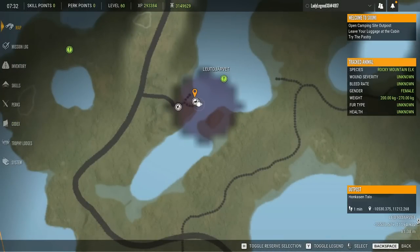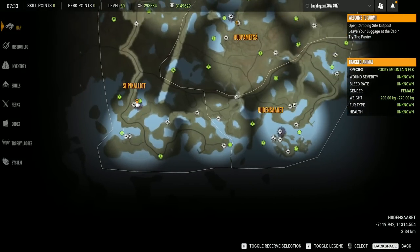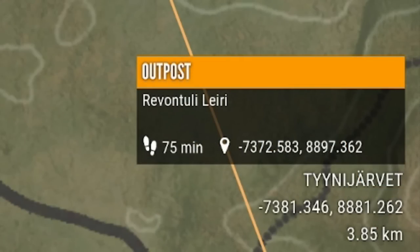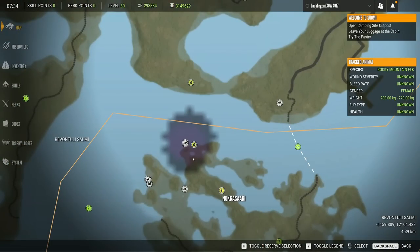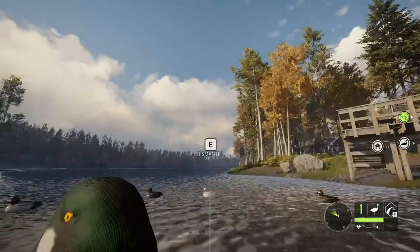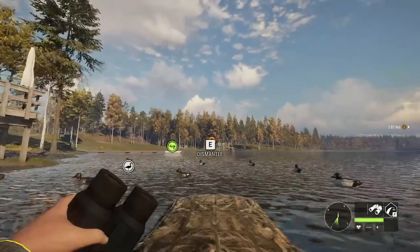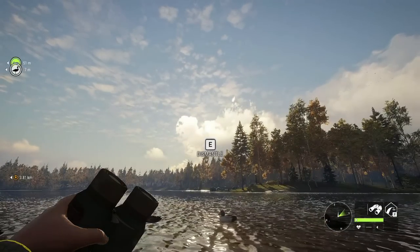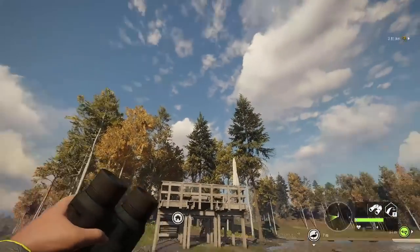This is a great little location — the Honkason Talo outpost. Another really great location is right here where I get all kinds of Goldeneye, not too far from the Revontuli Liri outpost. And I do have another setup down on this island. Be careful — you can very easily pick up your decoys by accident. One way to avoid that: once your setups are down, go to your inventory and make sure you have enough weight that you don't have room to pick up your decoys.